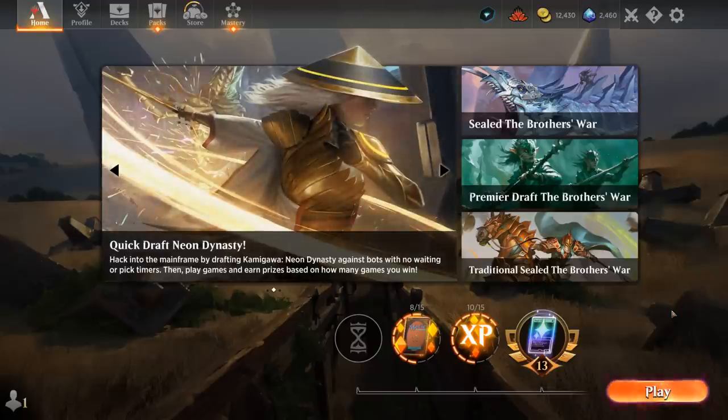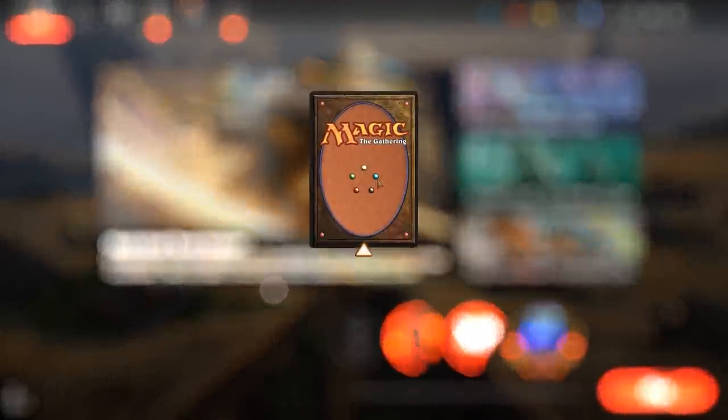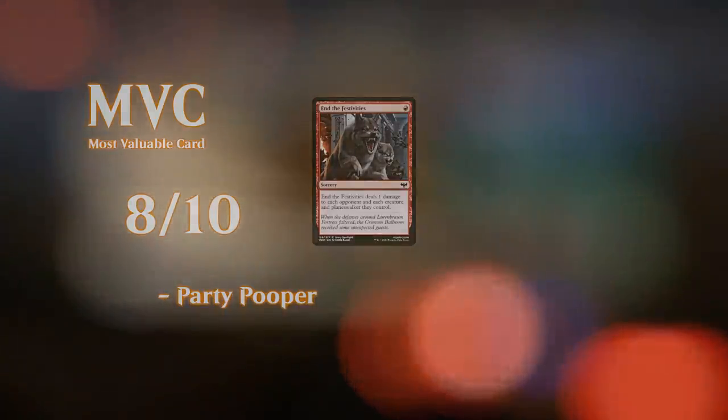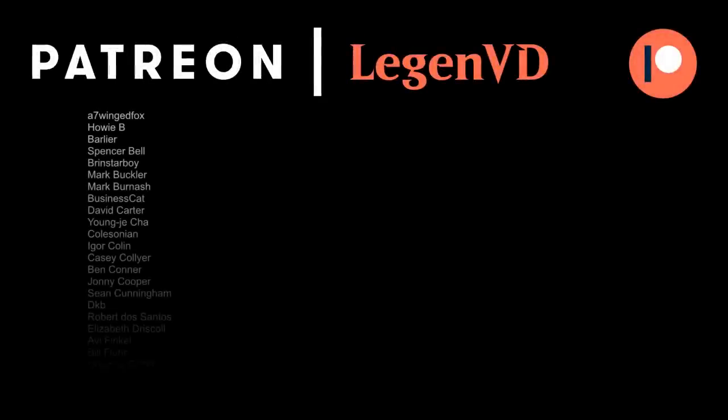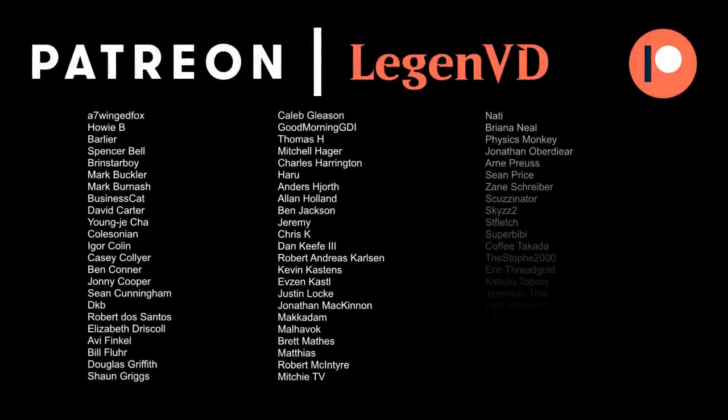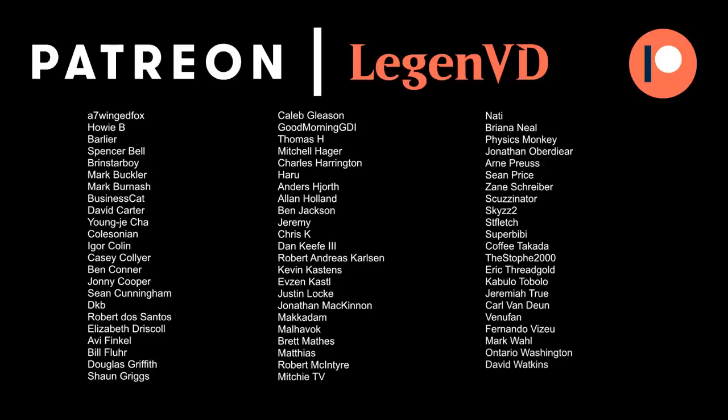This mono-red aggro definitely has some staying power — if it gets to untap with a Mechanized Warfare it can do a ton of damage, but even without it it's still capable of winning longer games thanks to card advantage from Reckless Impulse and Chandra. That's going to do it for today's gameplay. Thanks for watching, hope you enjoyed, and as always have a nice day. Thanks to all my patrons for being part of the channel — you can become a patron yourself over at patreon.com/legendvd.